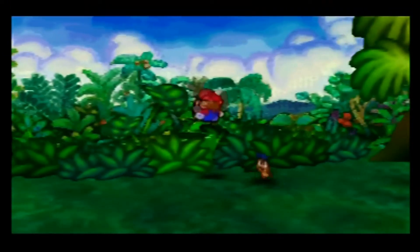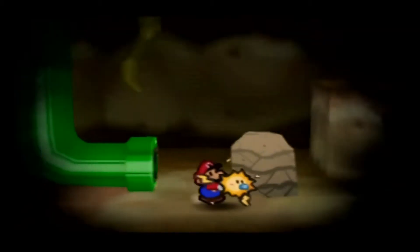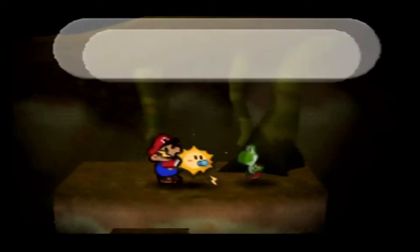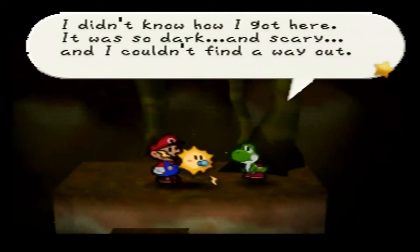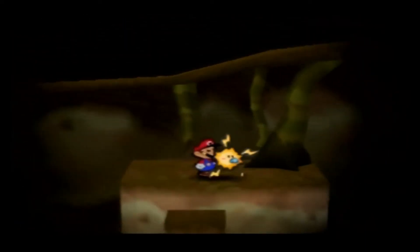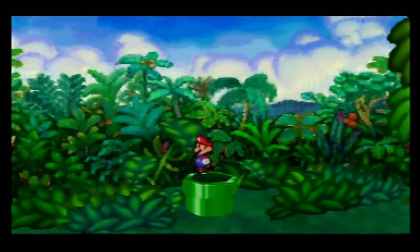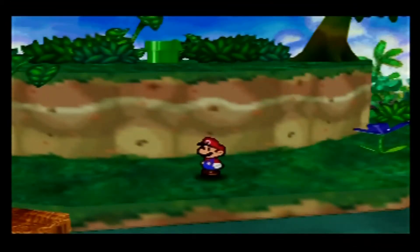Search through these bushes, find a warp pipe. Once again we're in the dark, so we're gonna get Watt out. Find the green Yoshi kid — that's two, three left. Thanks for your help Watt, but now we need Sushi again.